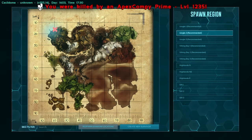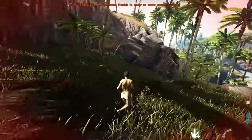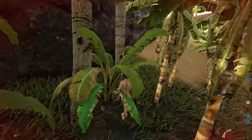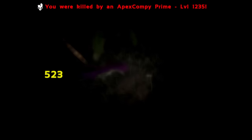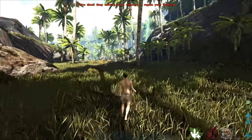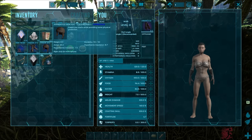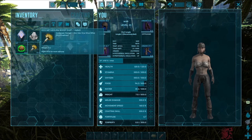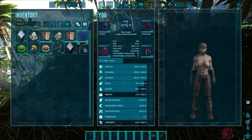Now the mission is to save our stuff. You literally insta-die now from full damage. We got some simple kibble, basic items. My god, why am I out of stamina? We got some new hide gloves, we got that bow we needed, and a DOX metabolism boost bar - increased hunger. We also got a book as well, so nice - some very cool stuff.